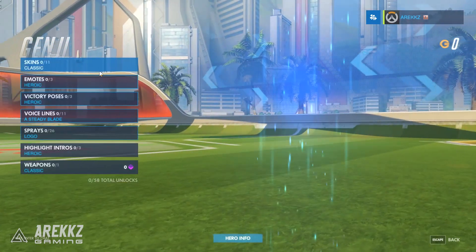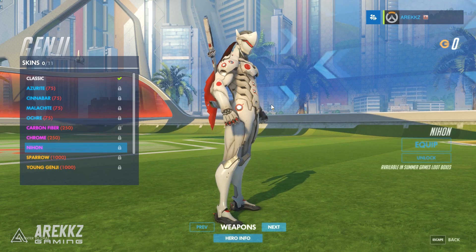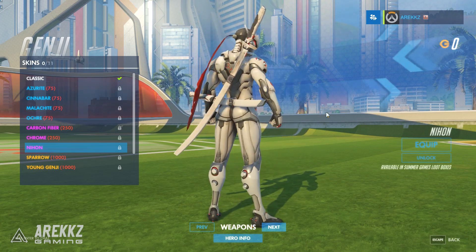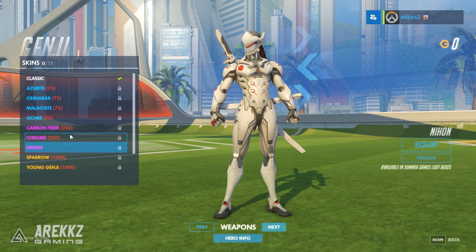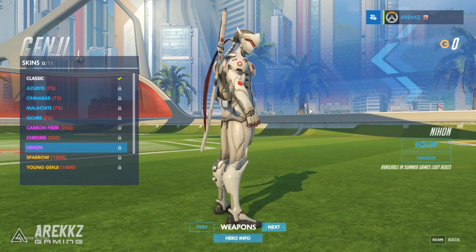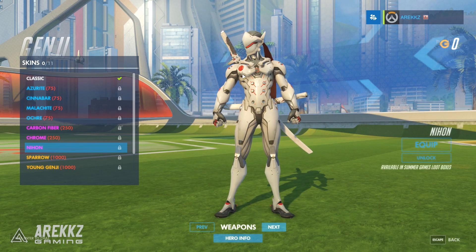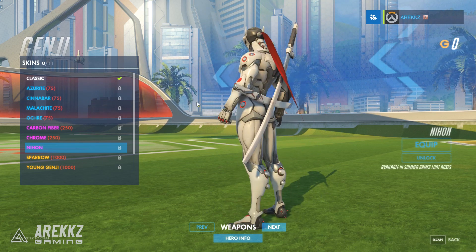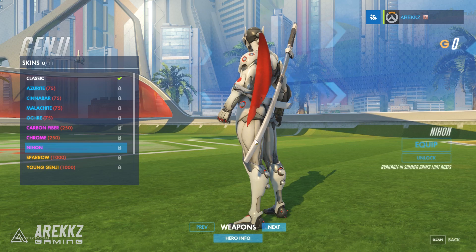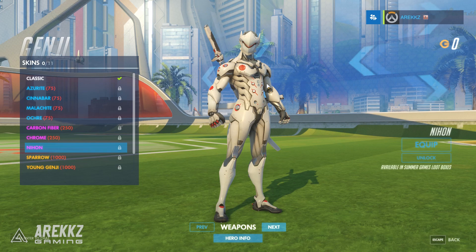Genji has another skin — Nihon. I've always been a fan of his base model over his more exotic skins, and this one is so cool. It's all white with hints of red for Japan. He has the Japanese symbol on his chest plate, the Japanese writing, a red bandana, and a massive white sword on his back. Definitely one of my favorites — super modest but really cool.